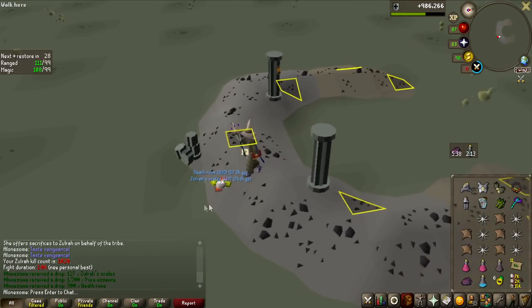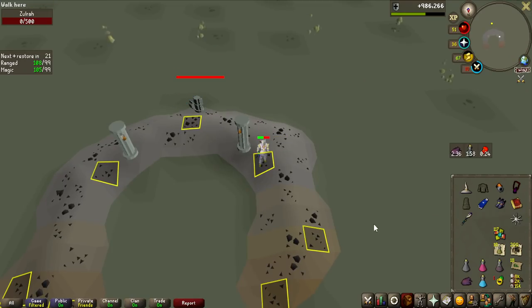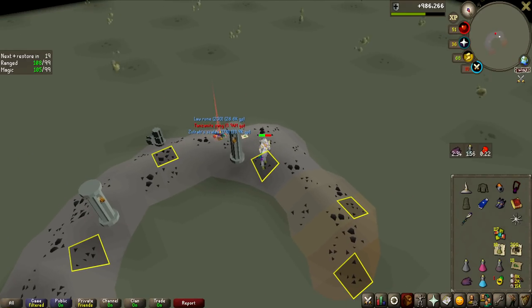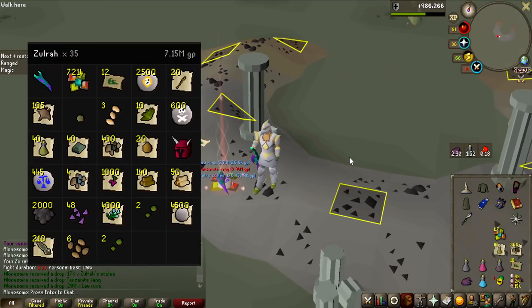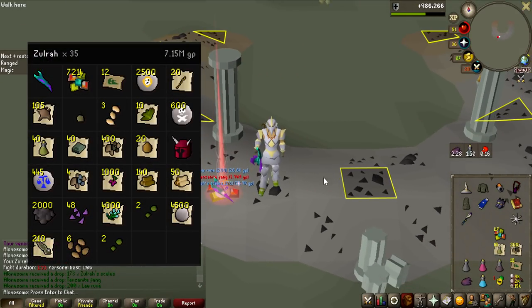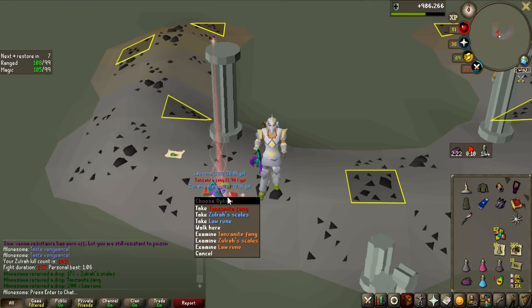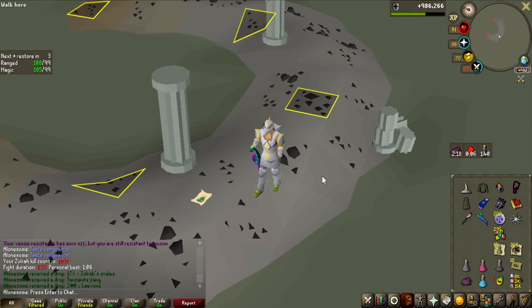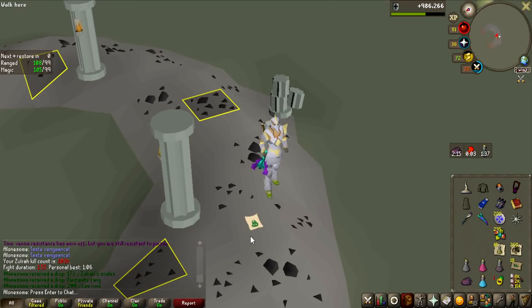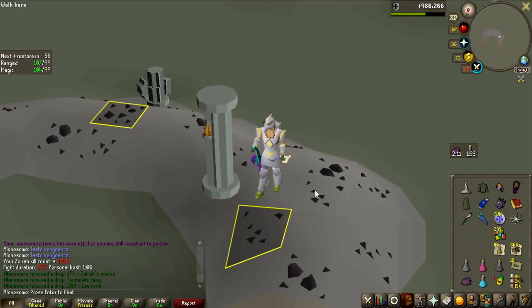I've done 35 kills and I get the Tanzanite Fang! That is the grind done already. I was always putting this off because I thought it would take so long, but 35 kills is all it took — that is ridiculous. We won the challenge, I suppose, but yeah, that was fast.